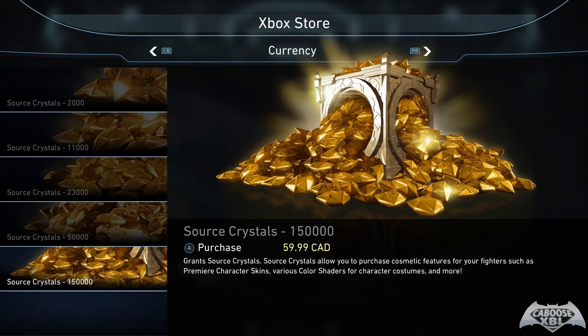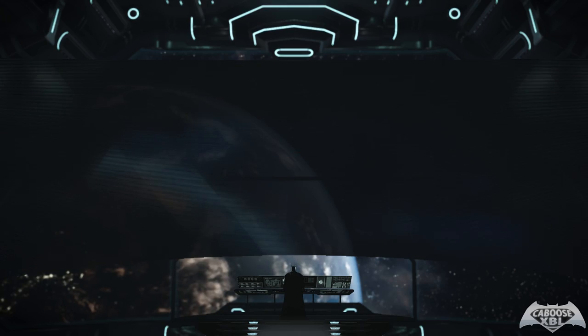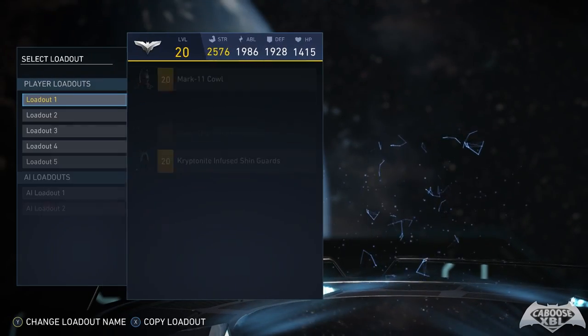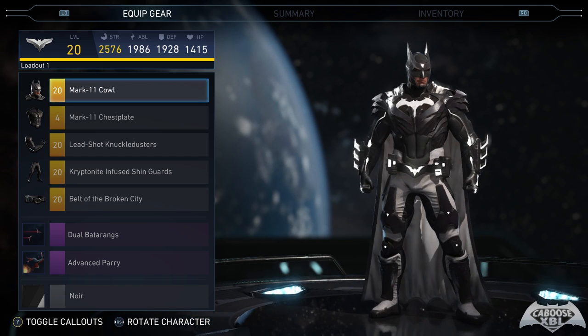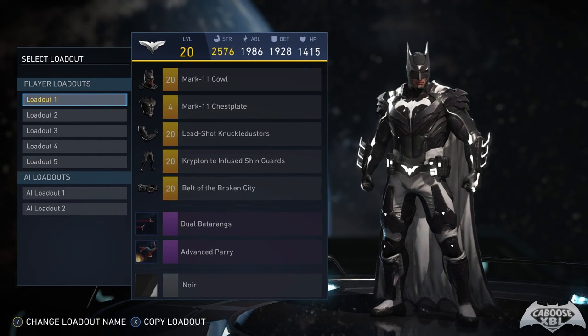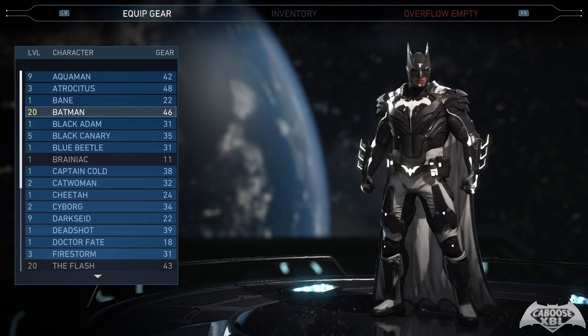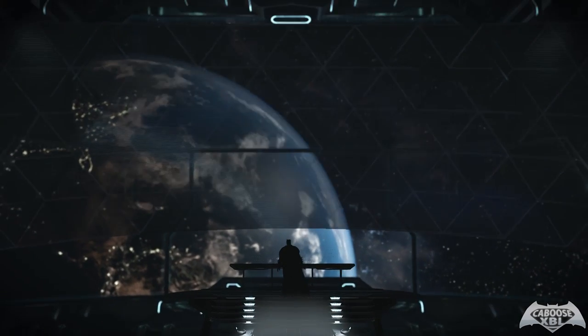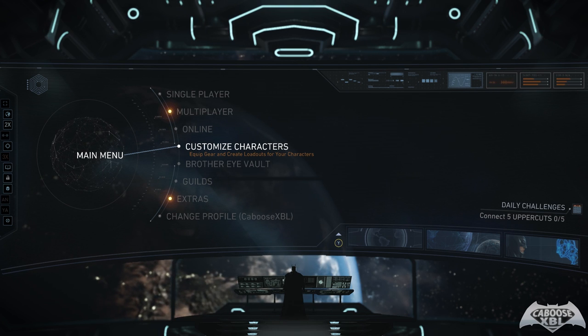In my opinion, it's just so hard to earn source crystals that it almost makes you want to buy them in game. I hope an update comes that makes it easier to earn them. There are ways outside of leveling up — for instance, if you get five legendary pieces of gear on a character for the first time, you'll be rewarded 1,000 source crystals. There may also very rarely be a multiverse with source crystal rewards. I remember getting 500 source crystals randomly while playing through the multiverse early on, so keep an eye out.